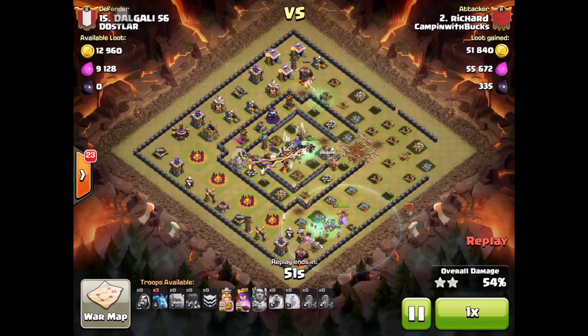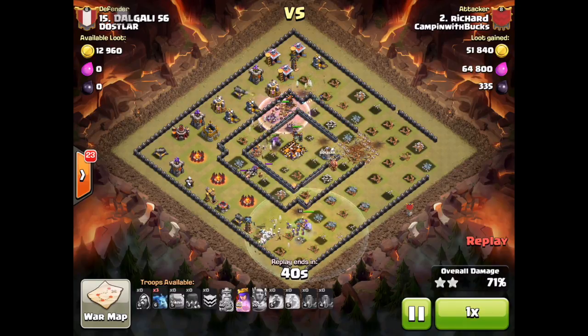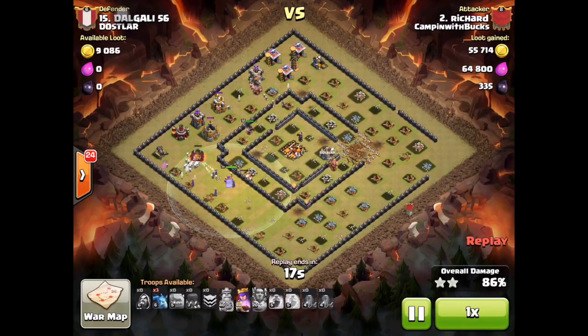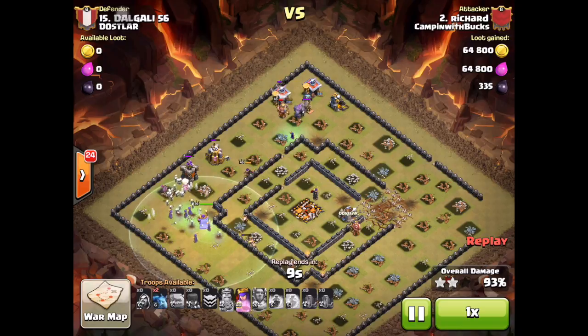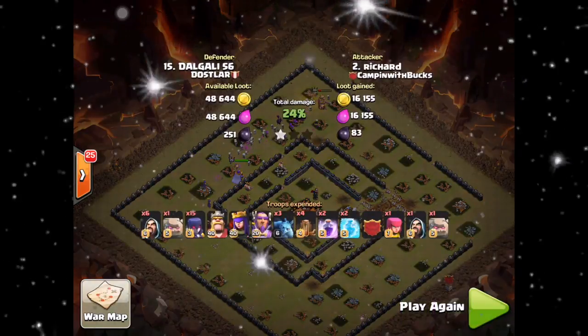My Archer Queen is still in the center core, and the golem makes it to the core under rage. I had to use my king's Iron Fist ability so he doesn't die. Now the Archer Queen is latched on to the multi-inferno, and it's all about cleanup. I still have my Royal Cloak ability. I drop minions on the cannon at nine o'clock, then drop more minions by the gold storage and drill and use my queen's Royal Cloak ability to push through and get three stars.